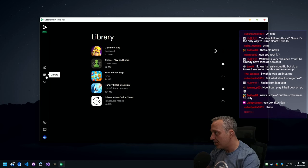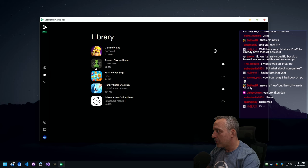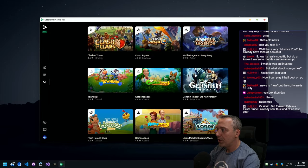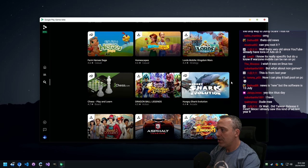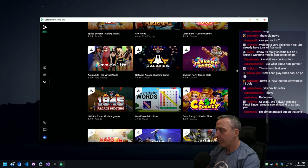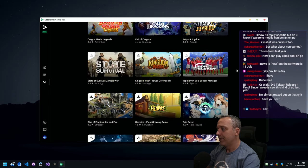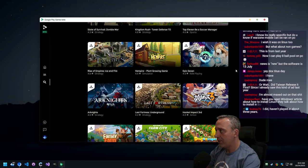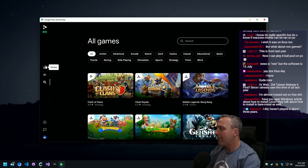Let's see what else you can grab from here. This shows stuff I've installed in the past. Search all games — we can go Mobile Legends, Genshin Impact, Hungry Shark Evolution. It's kind of cool if you like mobile gaming. Let's load up Clash of Clans — I loaded it up earlier because of this.